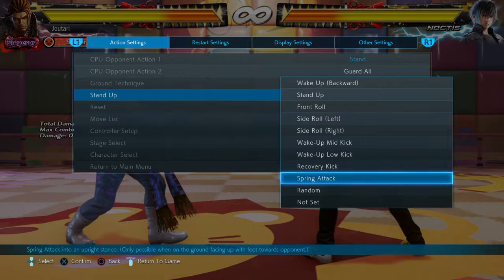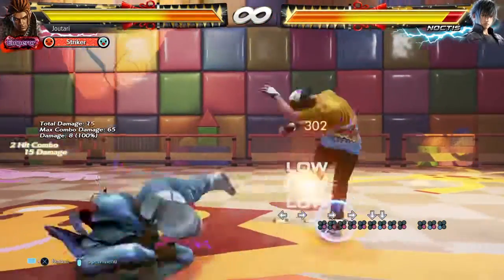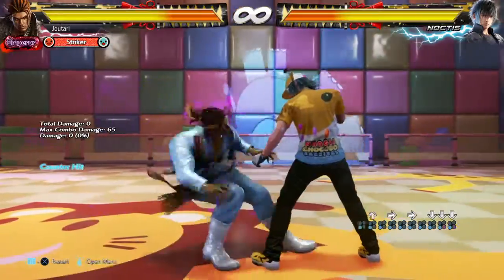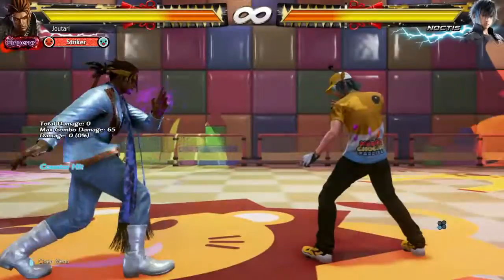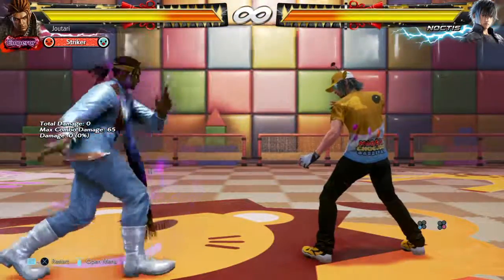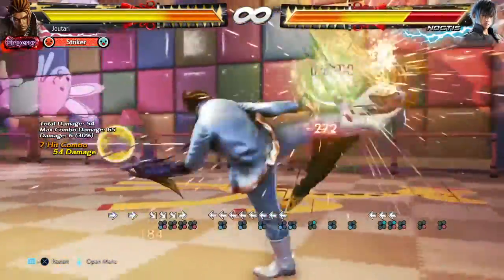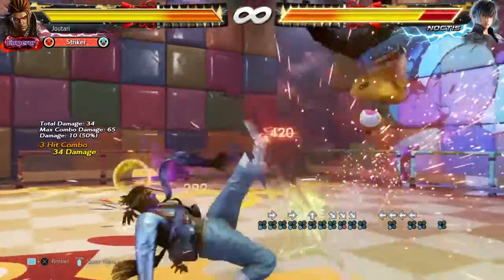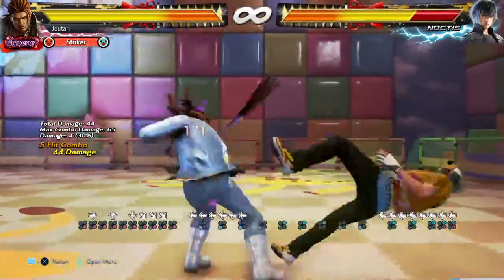Another potential combo ender you could do — back 1,4,3. This beats out literally everything you can do in combos where you're left standing. But as you can see, if you're off axis or not facing left, it's not going to work. You have to be facing left for it to be guaranteed.